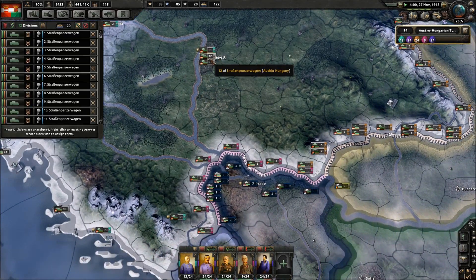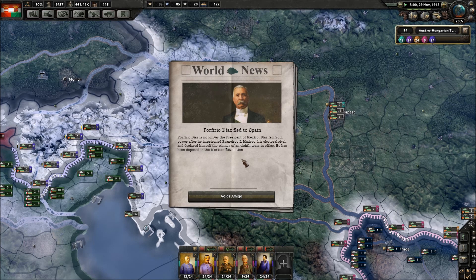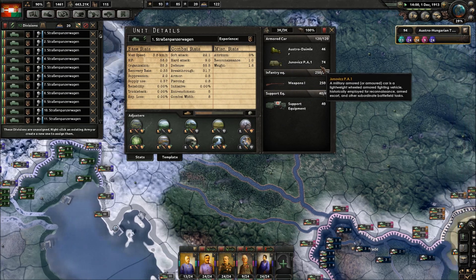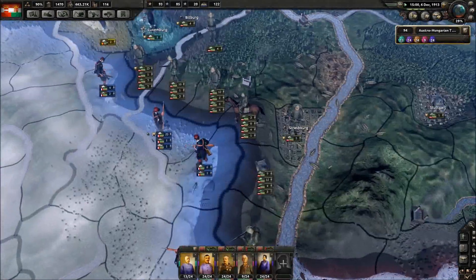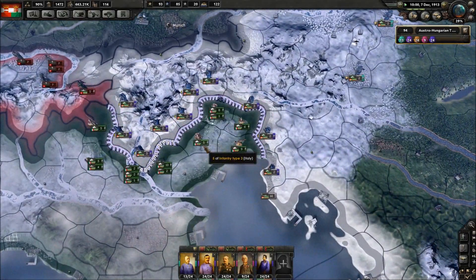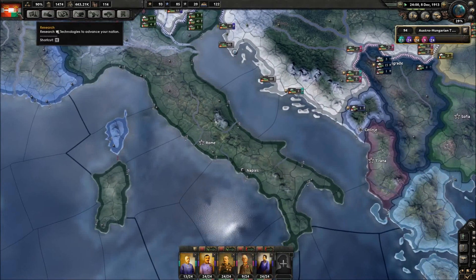We've got six in reserve there at the moment - twelve armoured vehicles which we are in the process of changing. Mexico war is over as well. World tension at 28%. We're almost into 1914. Germany has absolutely massed troops along the border with France. We've got enough divisions to hold on the Italian border just in case, but that's not going to be anywhere we push. I'm hoping to sort something out with the Italians later on.